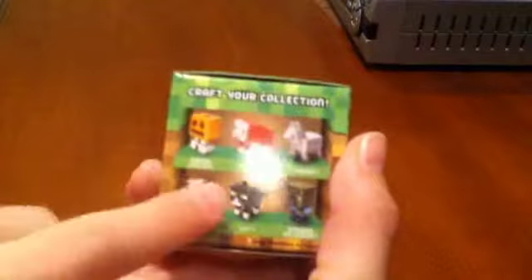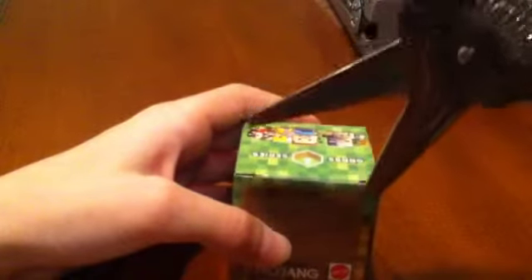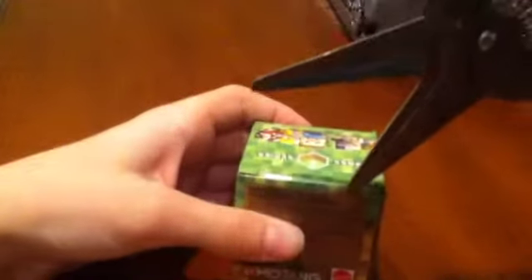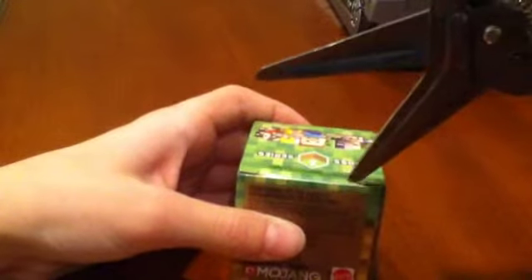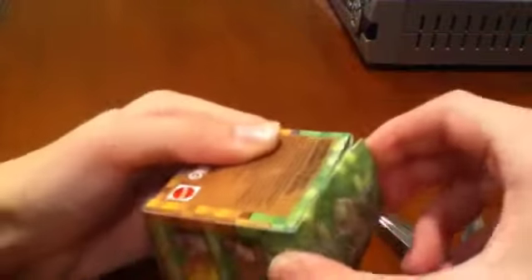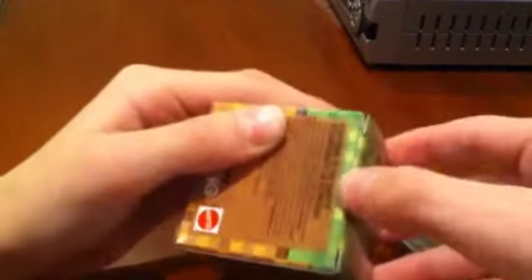All the other ones you can get in the three packs. The three packs come with exclusives too, but the only exclusive I need left is the cat. Then I will unbox two more three packs and I will have everything. Earlier today I got Steve. Now let's see what I can get. I know there's a code on the bottom — there's a way of figuring out what you're going to get so you don't get doubles — but I just like being surprised. So let's open this.